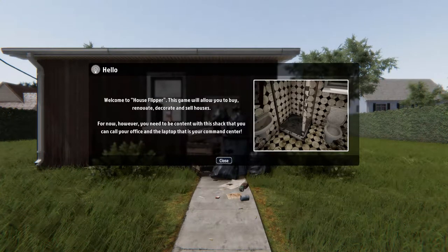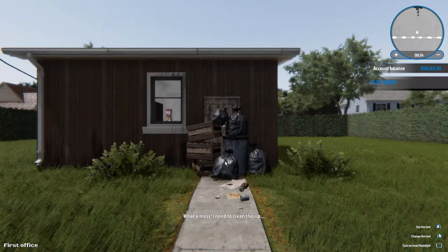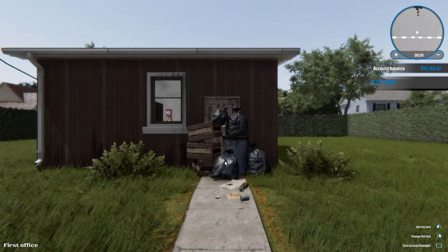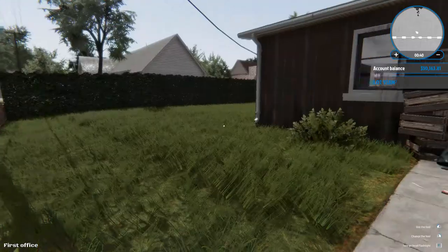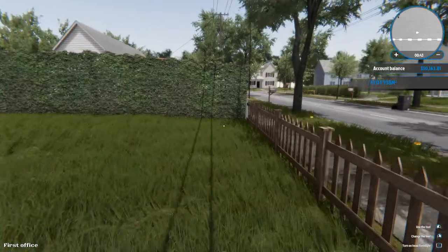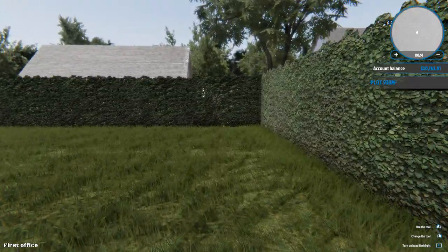All right! The game says: 'Hello, welcome to House Flipper. This game will allow you to buy, renovate, decorate, and sell houses. For now, however, you need to be content with this shack that you can call your office and the laptop that is your command center.' Up in the right-hand corner you'll see your mini map, your account balance, and the room you're standing in. On the right are tips for your mouse controls.